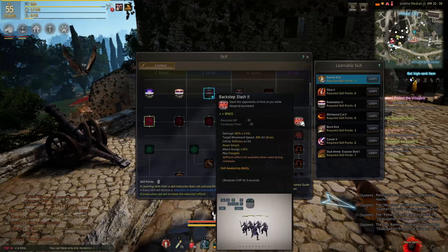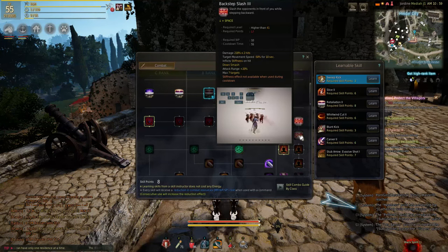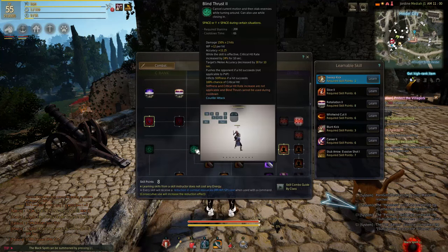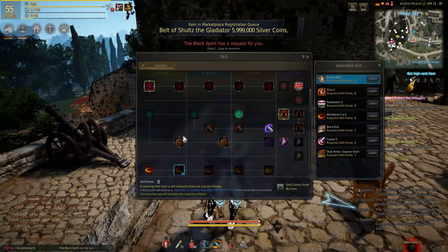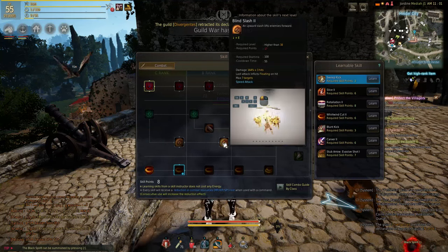Backstep Slash is medium preference — it's got great range and the cooldown reduction is quite significant, not to mention 50% slow at max rank is quite useful. Blindthrust is a high preference, as the 30% crit buff at max rank is quite effective, and it's also our second stiff used in combos. Blindslash is a low preference, as we have stronger skills that inflict floating.